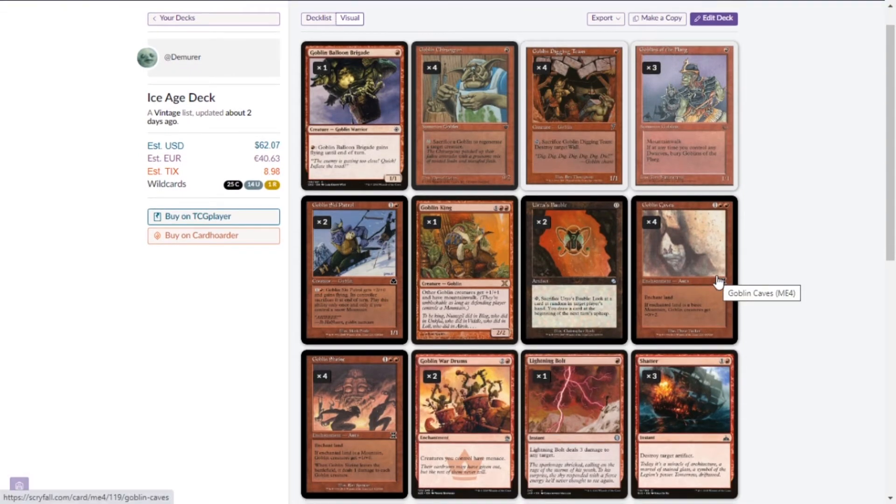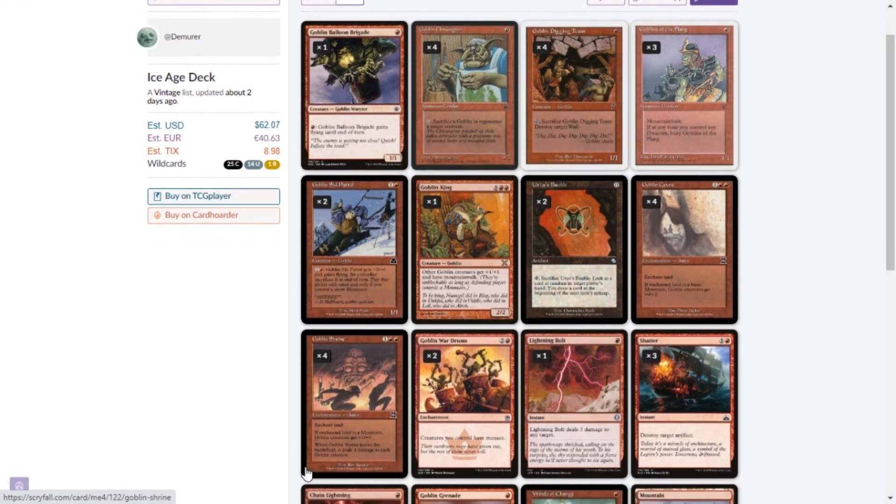The cards that really tie this strategy together are Goblin Caves and Goblin Shrine. Goblin Caves enchants a land — if it's a basic mountain, all goblin creatures I control get plus zero plus two. This stacks, immediately getting our goblins out of removal range. Very powerful, so we're running four. Goblin Shrine: if the enchanted land is a mountain, goblins get plus one plus zero. When it leaves, it deals one damage to all goblin creatures — but if you have Caves up, they survive.